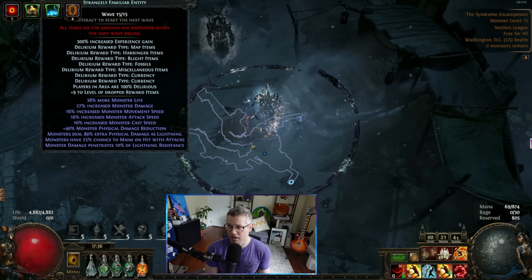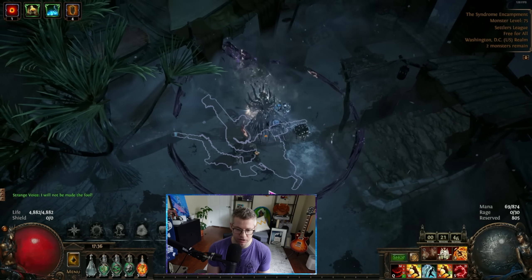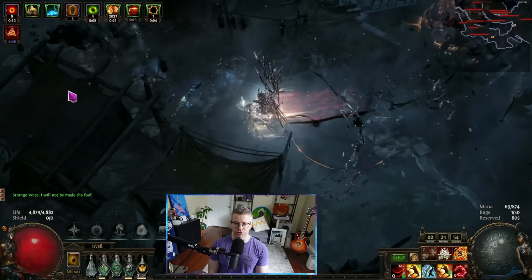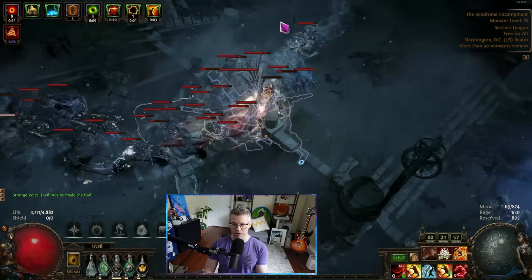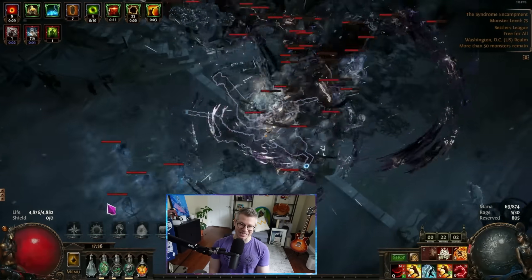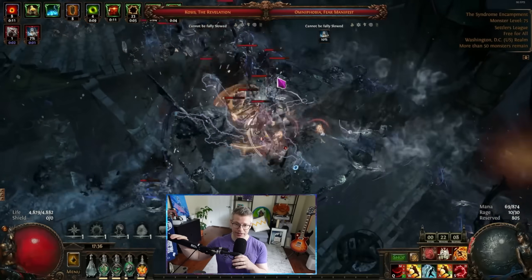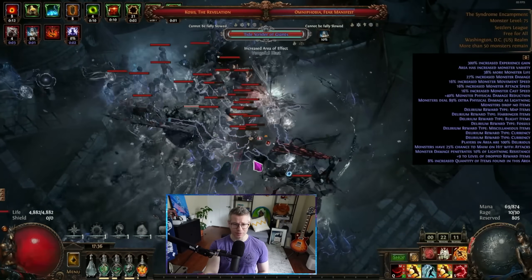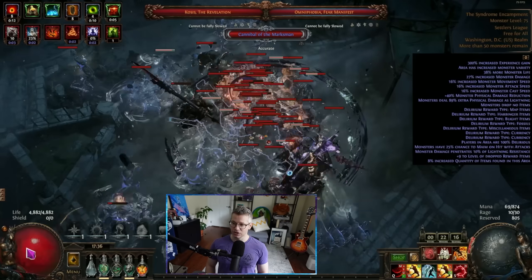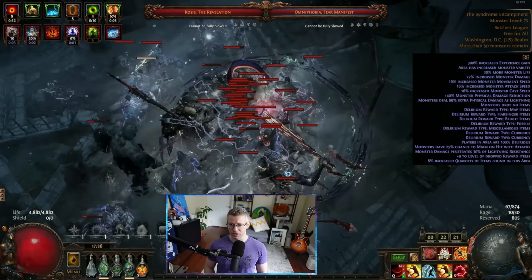This is the end game overview of my level 100 Lacerate/Leap Slam Gladiator. In the background is a demonstration of me face-tanking wave 15 of Simulacrum, which is the final wave in the game. This shows what the build looks like with all its defensive layers. It is weak to DoTs, but besides that, as long as you don't get one-shot, you are effectively immortal — it's a very comfortable build.